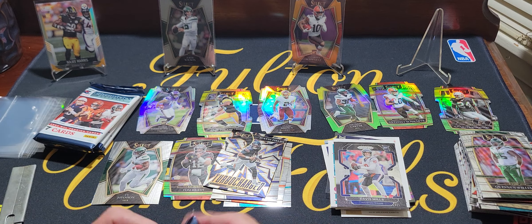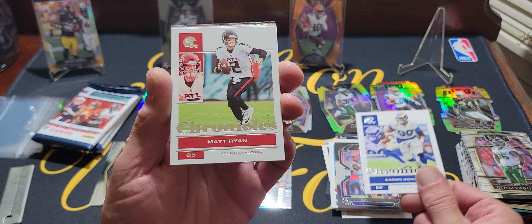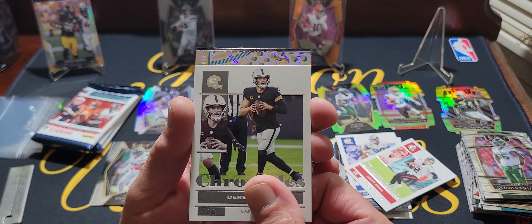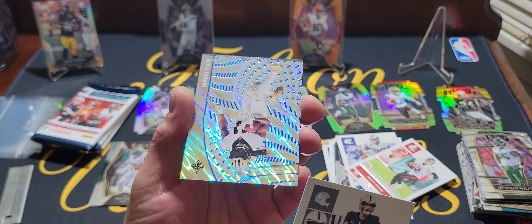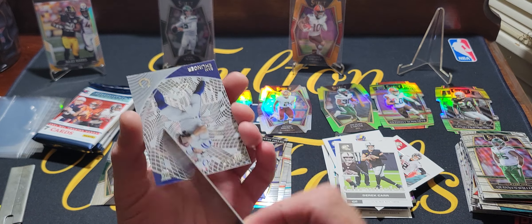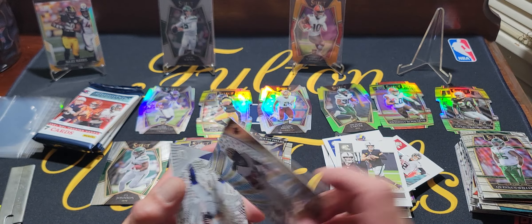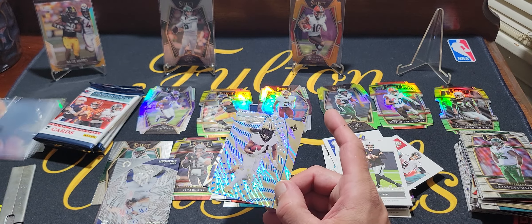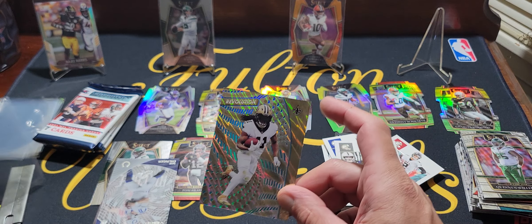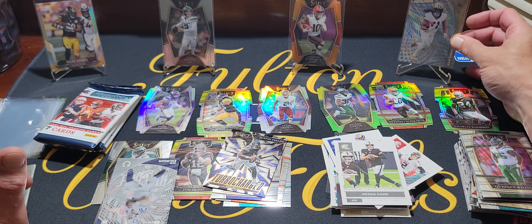Four packs left trying to turn this video around. Aaron Donald, Matt Ryan, Derek Carr. What we got here — I think this is going to be our parallel and it is Alvin Kamara. Womp womp — wait, I haven't seen this one. Oh this is a Lava — number three of ten! That's a pretty awesome card. We'll take a second to appreciate that. I thought I had seen all the other parallels but I hadn't seen a Lava yet. But now I have. Pretty sweet — wish it could have been a good rookie, but we'll take Alvin Kamara three of ten.